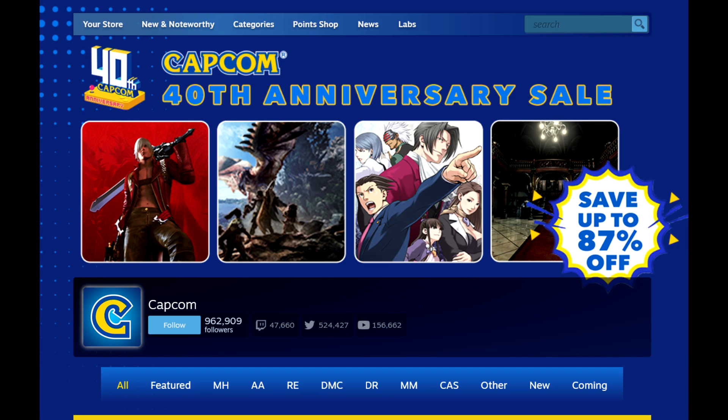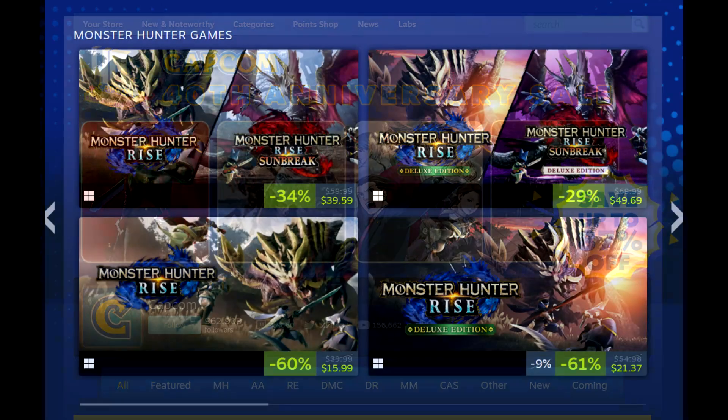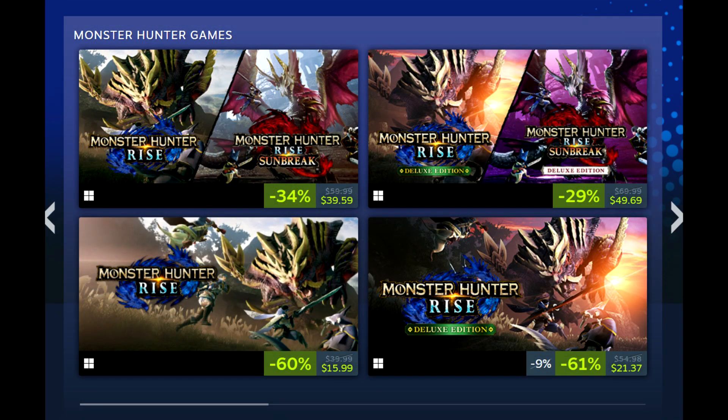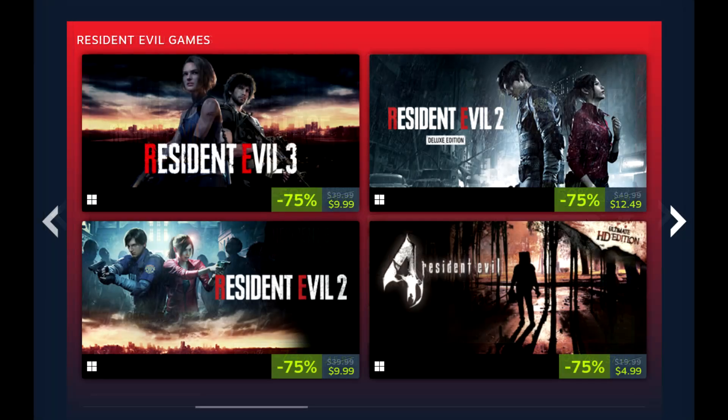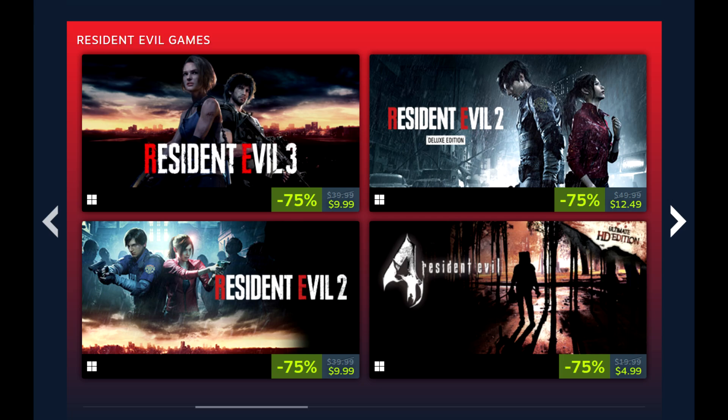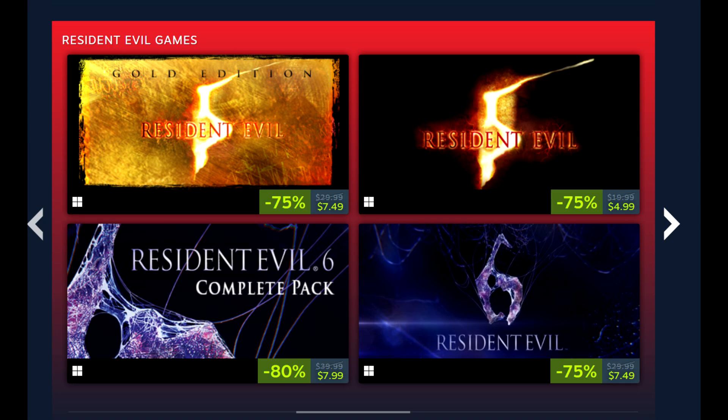Next up, we have the Capcom 40th Anniversary Sale that is running right now. Capcom is obviously crushing it as one of the best publishers in the game today. The typical stuff is on sale — Monster Hunter titles, Rise and Sunbreak. The double pack is $39.59, Rise standalone is $16, Rise Deluxe Edition is $21.37. There are deals on a plethora of Resident Evil titles and Devil May Cry games. Capcom is running a lot of sales these days, and their games are pretty damn good.